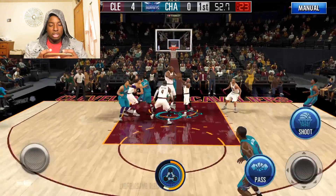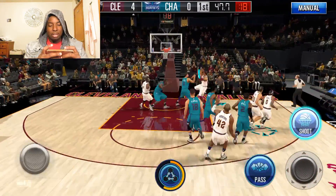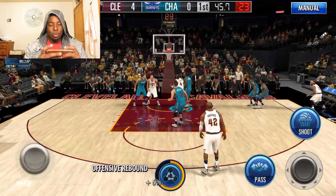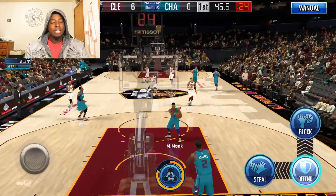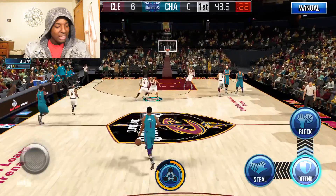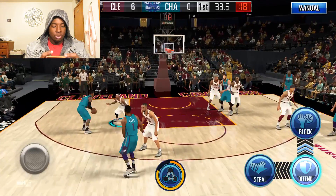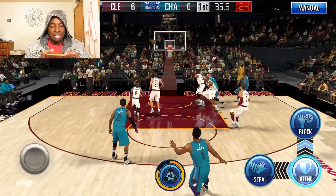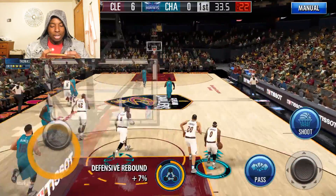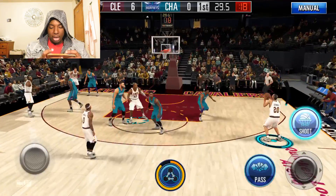Let me know in the comments how often you want to see NBA 2K Mobile videos. Look at that defense — pass to Tatum, Tatum taking it all the way! Millsap gets the rebound and puts it back up. We're starting things off strong, scoring every possession and locking up on defense. Isaiah Thomas snagging that rebound — get it to Ginobili, pop that three.